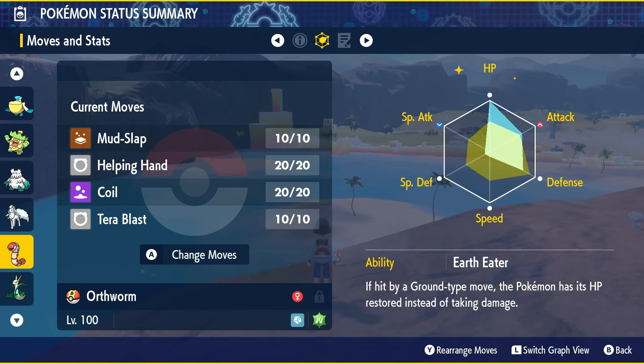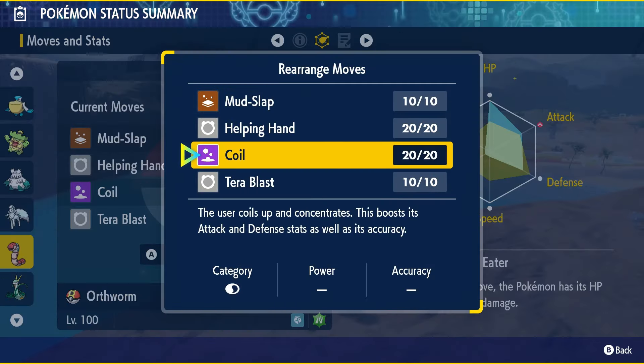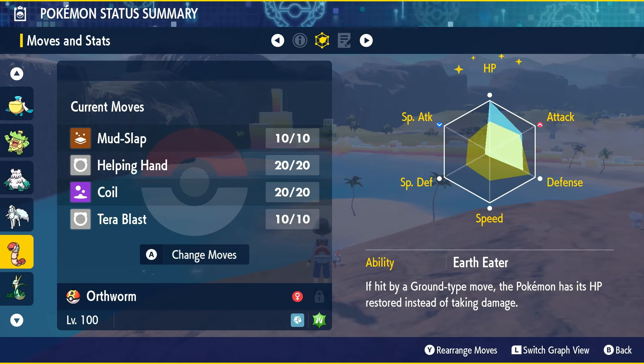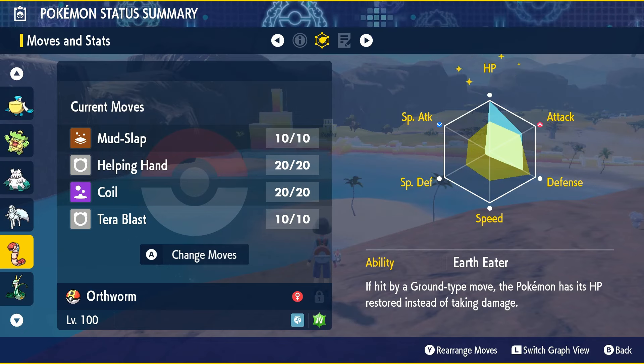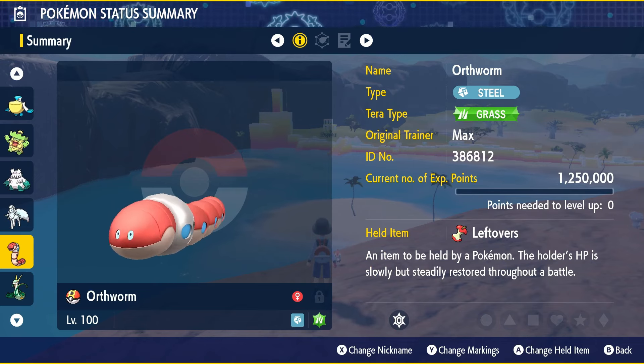Give Orthworm Mud Slap to help you get to your Tera and lower Torterra's accuracy, which helps you stick around longer. Helping Hand is there if someone on your team is dealing a lot of damage and you want to focus on supporting them. Otherwise you've got Coil, which increases your Defense, Attack, and accuracy — you don't really care about the accuracy boost, but the Attack and Defense boost is pretty nice. After a couple of Mud Slaps, press Tera Blast for Grass-type damage, and after a couple of Coils you'll be dealing a whole lot to Torterra. For EVs, max out HP, put 132 in Defense and 124 in Attack. Give it the Adamant Nature — plus Attack, minus Special Attack. IVs: everything matters except Special Attack.